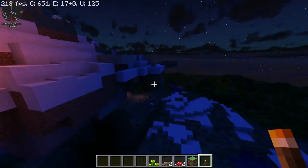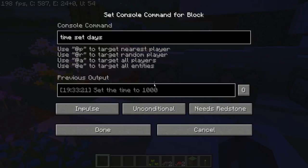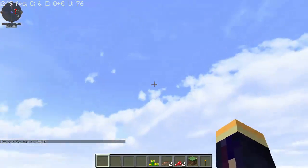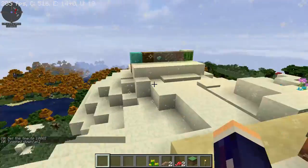Glowstone and sea lanterns will also have a glow to them. Let's go back to daytime — beautiful daytime, nice clouds.